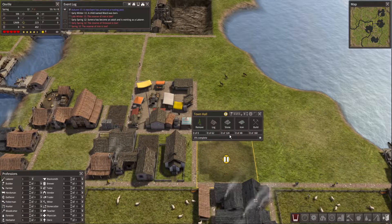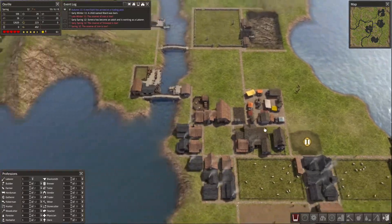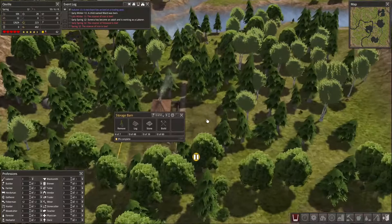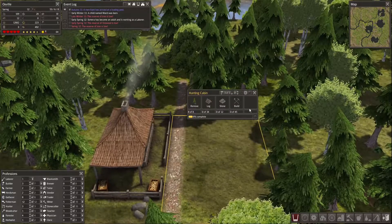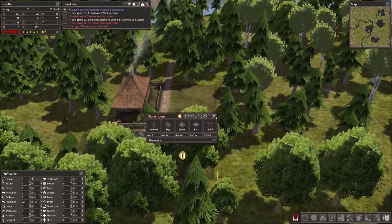The town hall — before it paused — it requires a lot of stone, so it's probably worth leaving for now in the interests of finishing stuff over here. We've cleared the trees for the hunting cabin, so that's a start. They're still doing basically nothing. There's also a house over here that I haven't built yet.